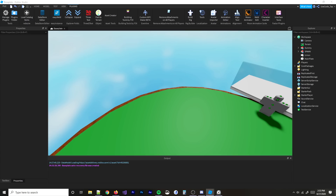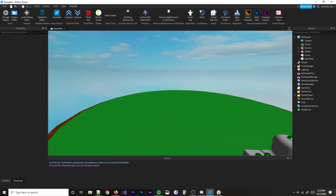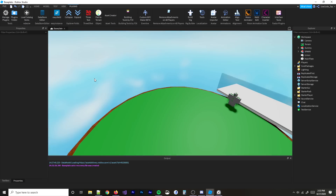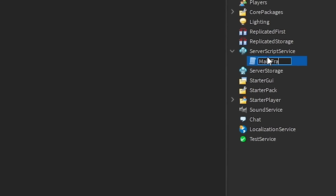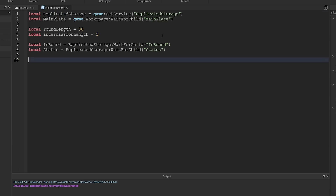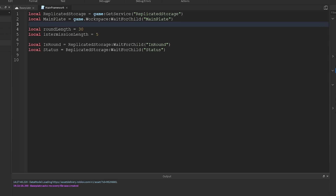Now we need to start scripting. First I'll set up the main framework for the mini-games. I added a script called 'main framework' with a few variables: round length is 30 seconds, intermission length is five seconds, and I defined Replicated Storage so we can access and manipulate those values faster.